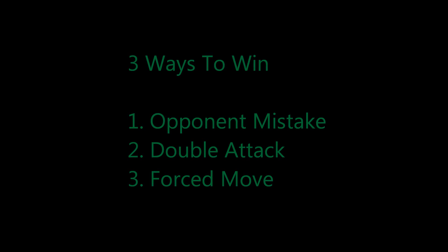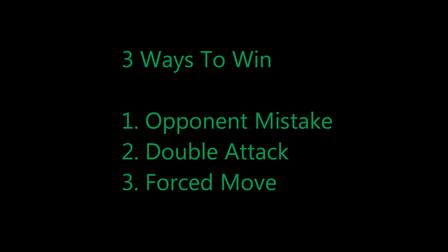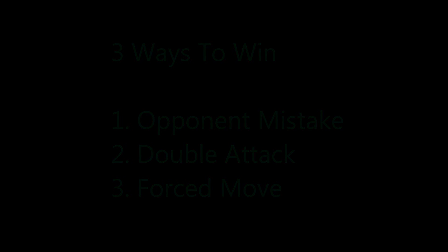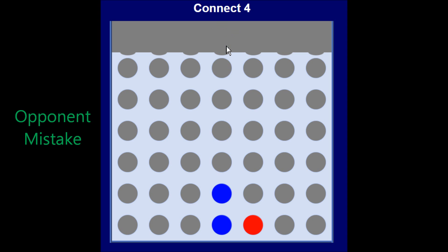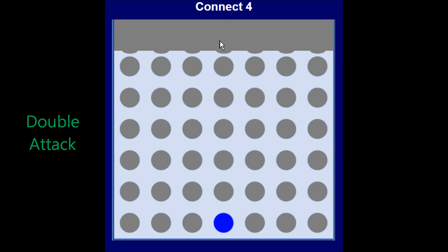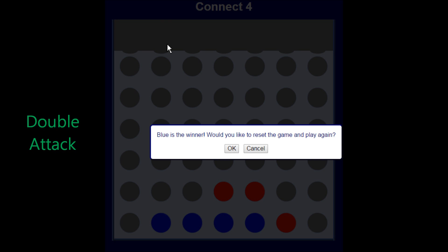In general, there are three ways you can win. One is your opponent makes a mistake — red should block the three in a row from blue, but if red plays incorrectly, that leaves blue open to make four in a row. Another way is to create a double attack. These three blue chips at the bottom allow blue to complete four in a row on either the left or the right side, so no matter where red plays, blue can always complete the attack.